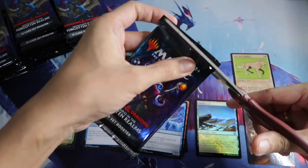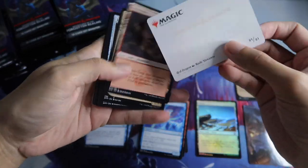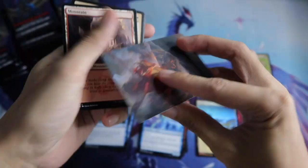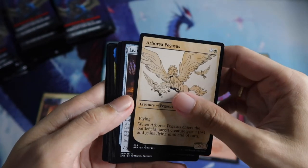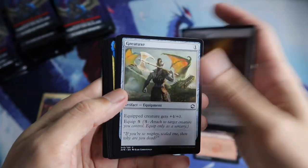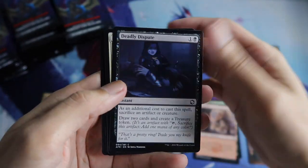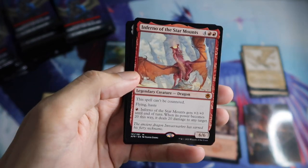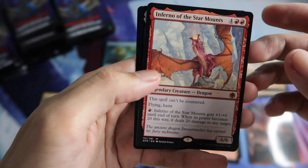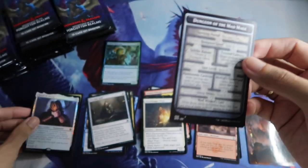Next pack. Red Dragon, Mountain Arborea Pegasus Showcase. And our first mythic is Inferno of the Star Mounds — nice, this is a $12 card. Then followed by a Hand of Bekna rare, and a Token Dungeon.